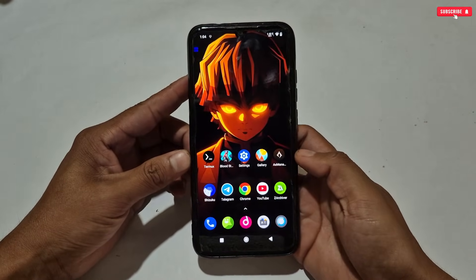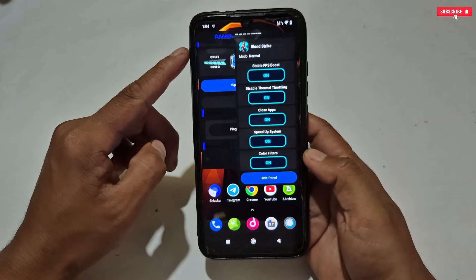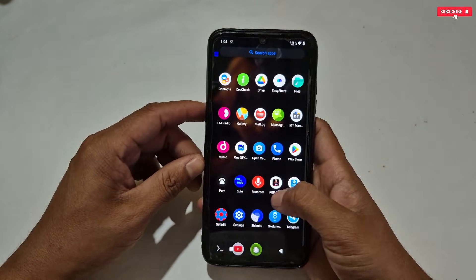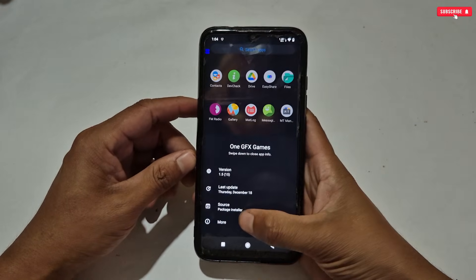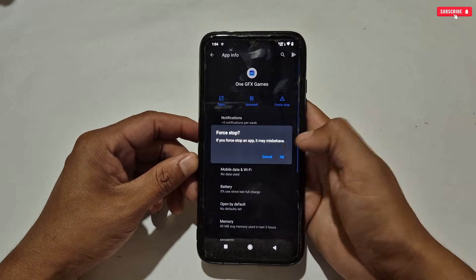After playing games, if you close the game the game panel icon will still be visible because it's still running in the background. To close it completely, go to the app info of Game Turbo and force stop it. If you did not like this game turbo or it didn't work, you can uninstall it from your phone.